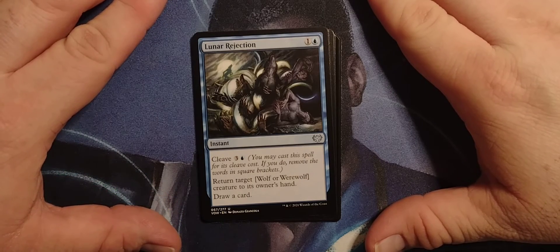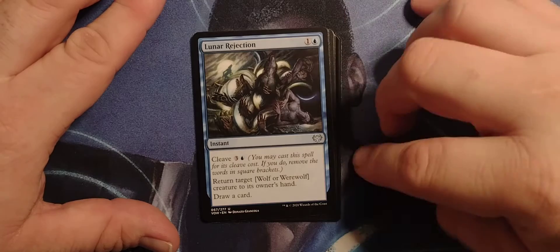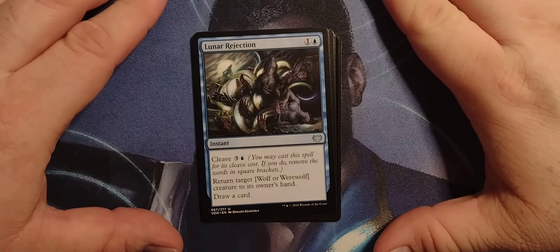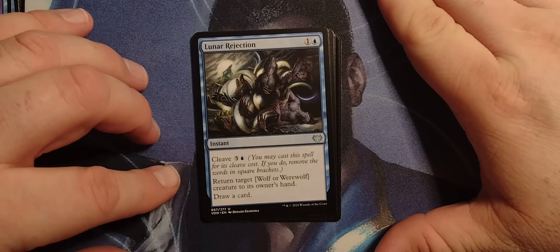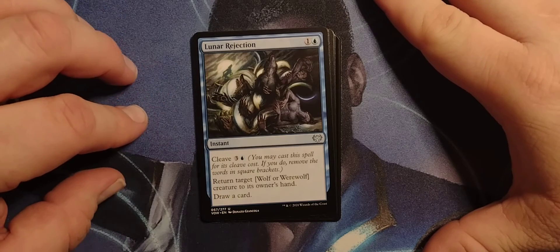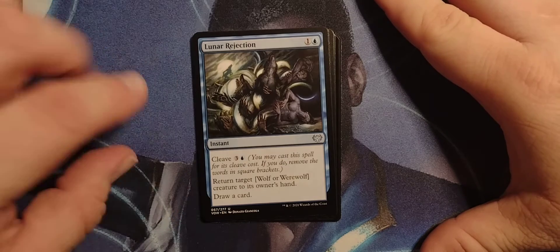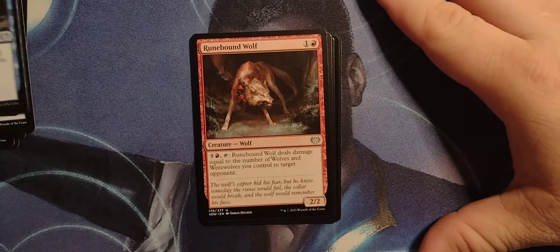Lunar Rejection — ooh, that's pretty nasty, some body horror right there. 1 and a blue, or cleave for 3 and a blue. You may cast this spell for its cleave cost; if you do, remove the words in square brackets. So normally it would return target werewolf or werewolf creature to its owner's hand. If you cleave, return target creature to its owner's hand. Either way, you get to draw a card — which is pretty damn sweet.